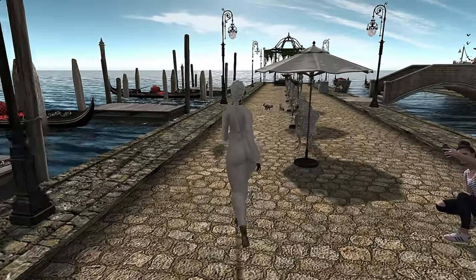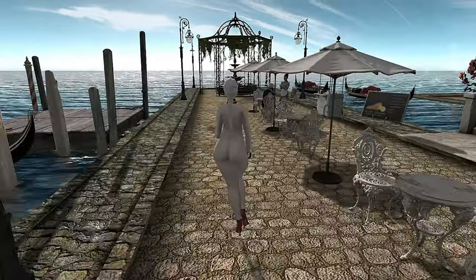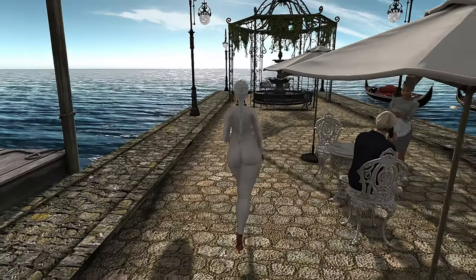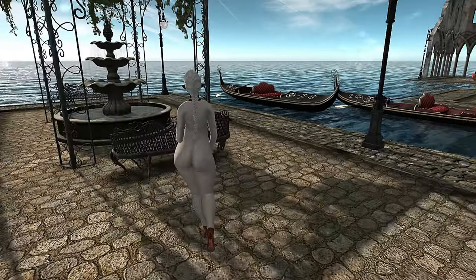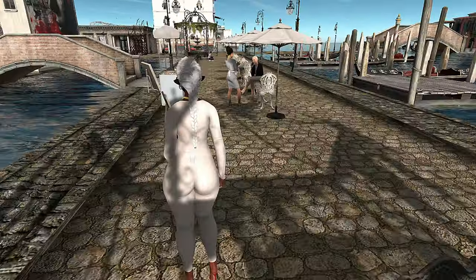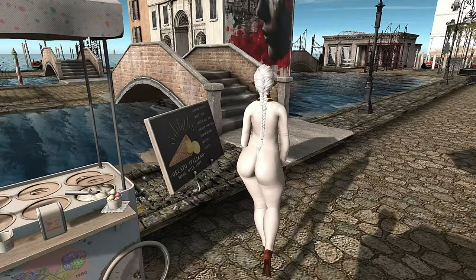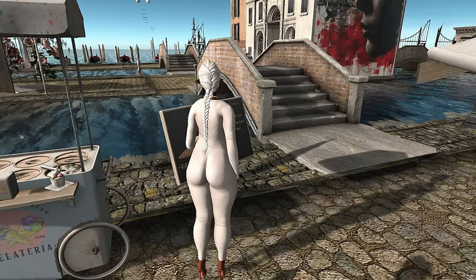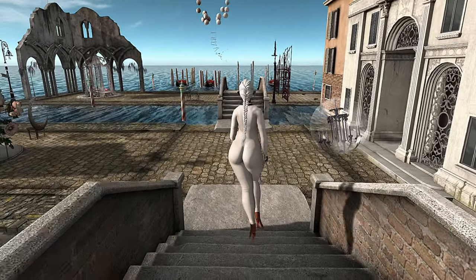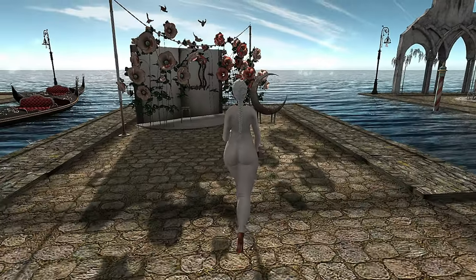This land definitely has a romantic feel. You can come by yourself, but it seems to be more fitting for couples — everything is kind of coupled up as far as the seating and spacing go. They have lots of little gondolas that you can pose in, and ample sitting space, which I really appreciate. It just makes you feel a little more welcome in the space.